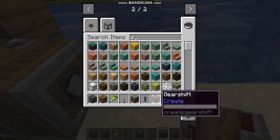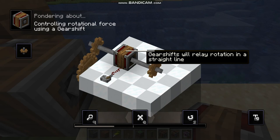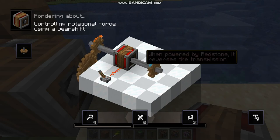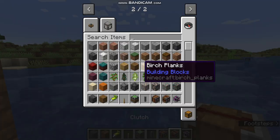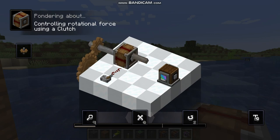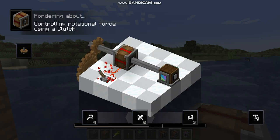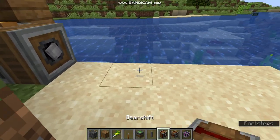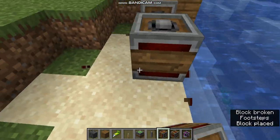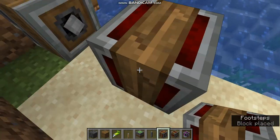You want a gear shift. A gear shift will relay a rotation in a straight line; however, if it is activated, it will reverse the transmission. For the clutch, it is basically the same thing except instead of reversing the transmission, it will stop the transmission entirely. We need to leave a one-block gap in between for the shaft.